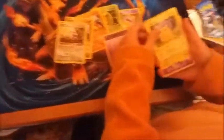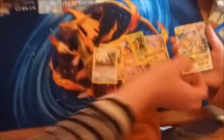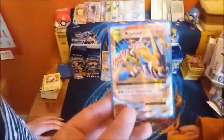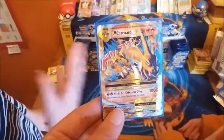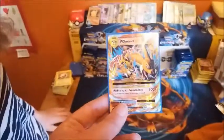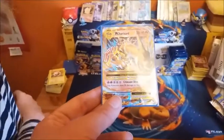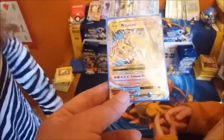Let's recap the pack to build the tension - reverse Nido King... Mega Charizard! Let me see it - it's lovely, it is beautiful. And, common with all the Megas, the attack text is in Japanese - so that says Crimson, and the Japanese ones do 300 damage and 50 to itself.